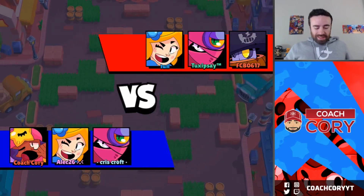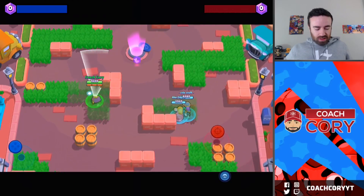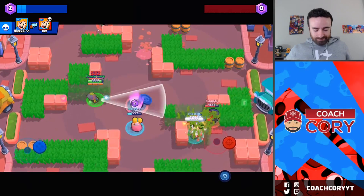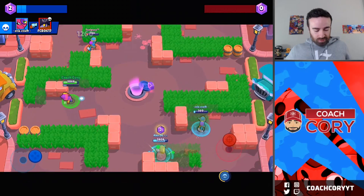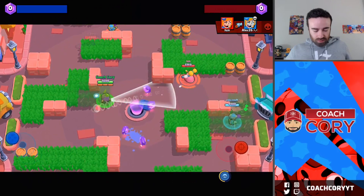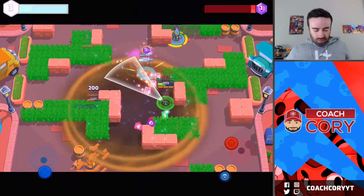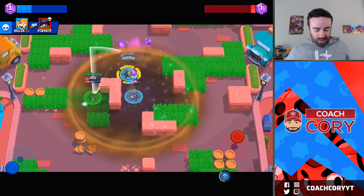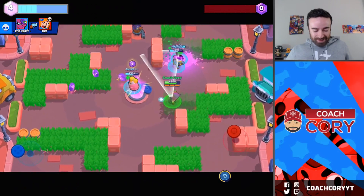All right, going into Gem Grab now. I definitely felt a little weak in 1v1 situations with Sandy — my reload is so slow. We're doing good work on this Tara, that's a pretty decent matchup for me. Let's just throw this super down and see how that scouts out so well. Now they can't be in that area either. Nap time after they get a kill — that's so great.